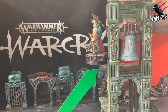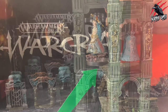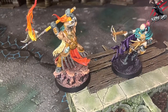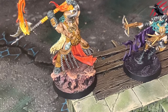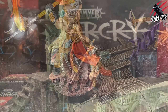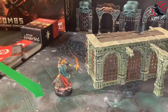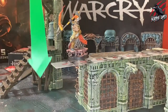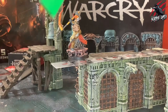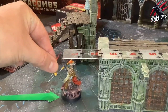Secondly, if a fighter is climbing when that fighter's activation finishes, that fighter is said to have fallen. And lastly, fighters can fall as a result of being attacked near the edge of a platform. If a fighter is said to have fallen, the opposing player picks a point on a platform or the battlefield floor that is within 2 inches horizontally of the fighter that has fallen. That point should be vertically lower.